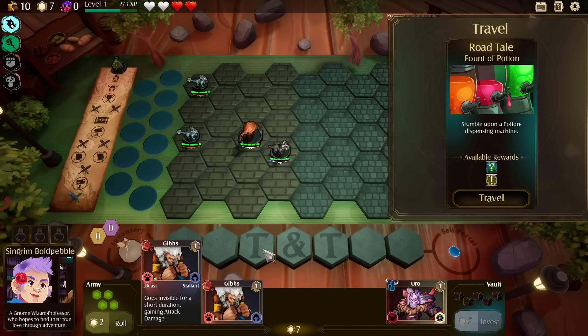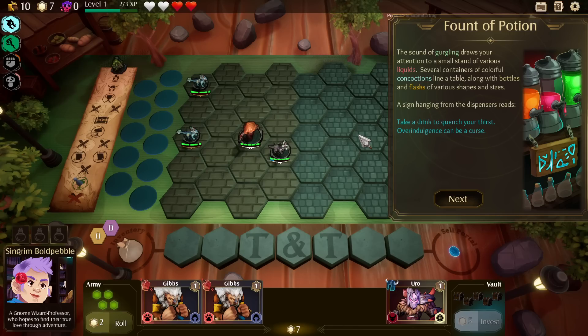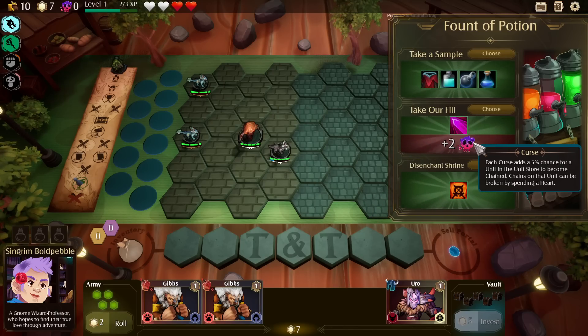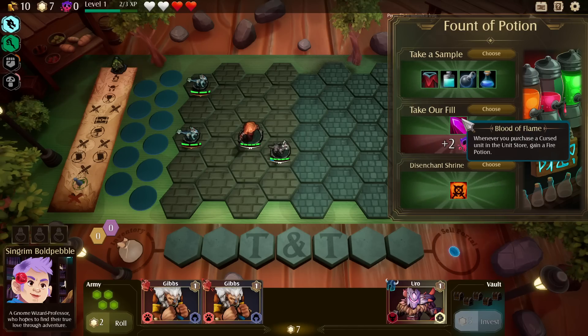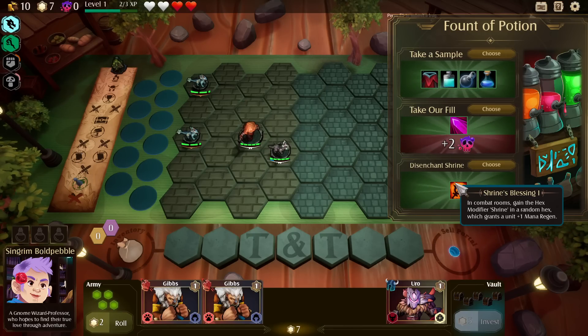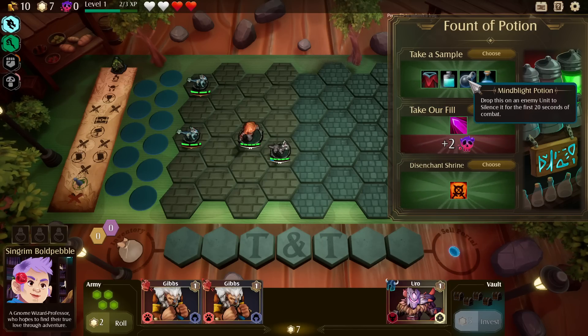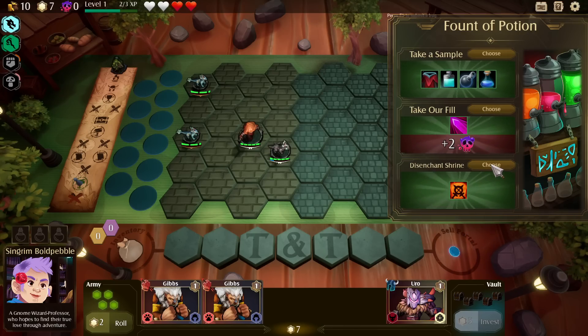We actually don't have room for another unit slot. The sound of gurgling draws your attention to a small stand of various liquids. The sign reads: 'Take a drink to quench your thirst, overindulgence can be a curse.' Each curse adds a 5% chance for a unit in the store to become chained. Chains on a unit can be broken by spending a heart. There are some really interesting choices here — I'm going to go for the disenchant shrine.